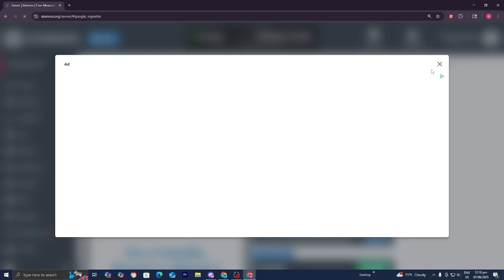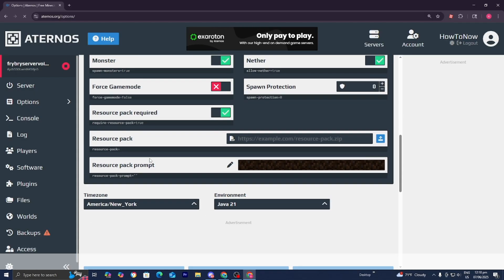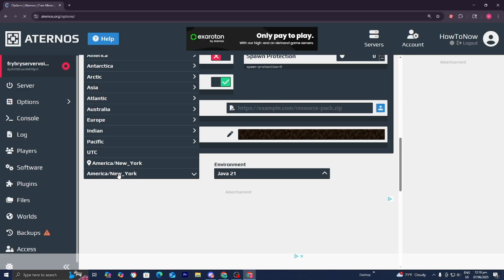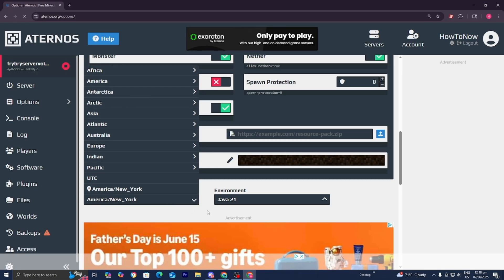You may see some advertisements, so go ahead and close out of them. Once you're here, scroll down and you should see the section that says Time Zone. You need to select the time zone closest to you. For me, the closest is America/New York. Select any one of these regions and find the one closest to you.